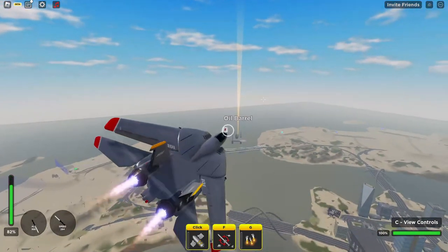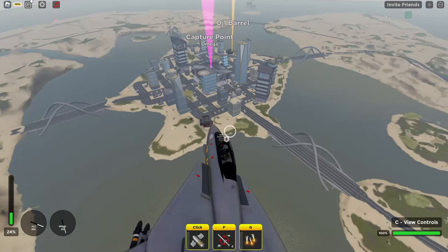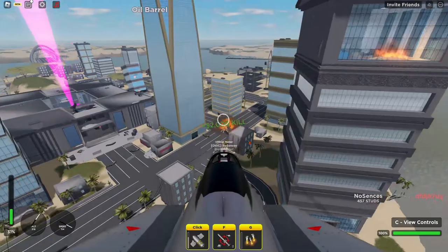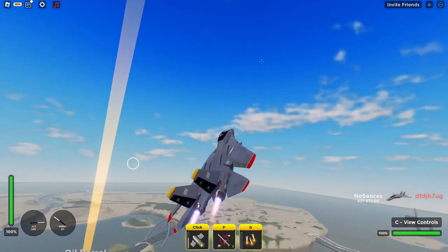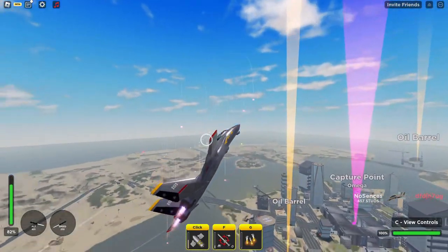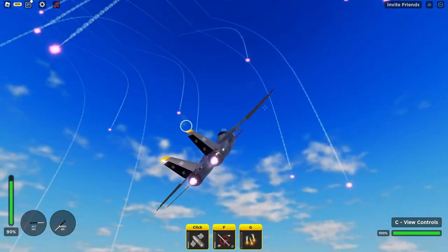There's a ground target — with ground targets you want to turn around, get high, and then get close to stalling speed. Slide up to your target and make sure you don't crash into the ground. With missiles coming at you, whenever you know they're going to shoot again, you can flare and go into a turn — that wasn't my best one but it still worked.